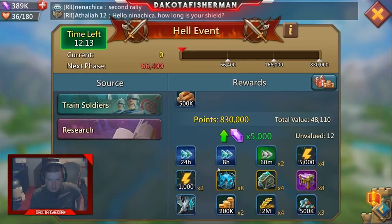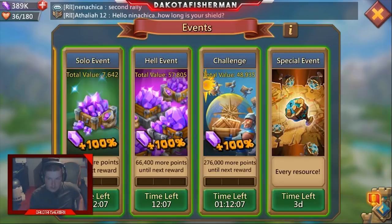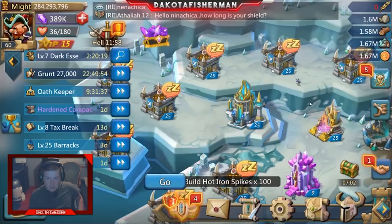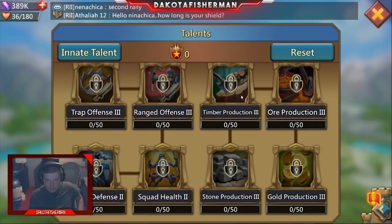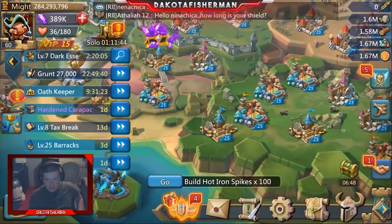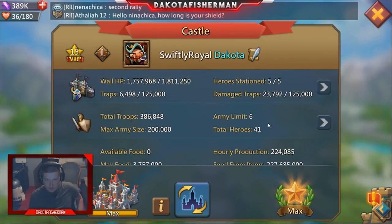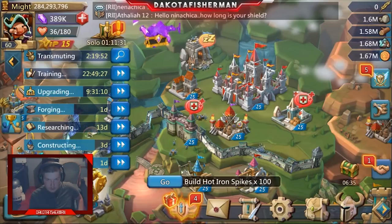Essentially, what I'm doing to power level and get the most for my buck is this: you've probably seen hell events where merge packs come up, and there are special events where you can get a reduction on resource cost. What I do every single day is when I go offline, I go to my talents and put all of them into stone, timber, and ore. I don't worry too much about gold, but I focus on those three resources. With buildings up to 25, the idea is to produce as much resources as you can — about 800 to 900k per hour.